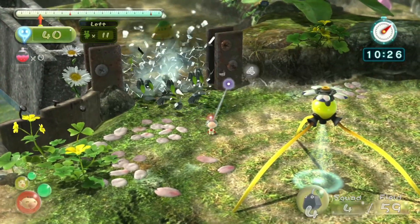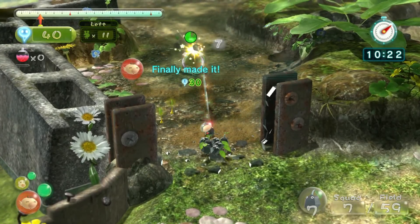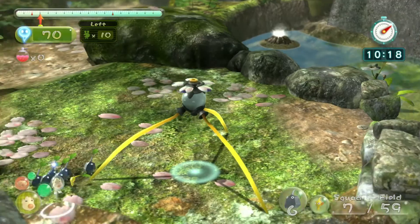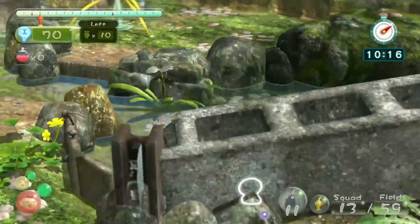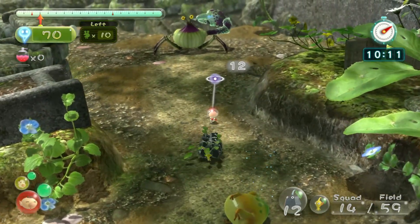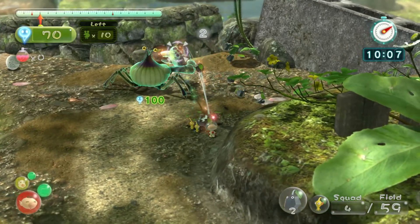That Wallywog is going to be something we can just easily take care of because Rock Pikmin are a little bit OP in this game. Easy peasy. But now it's just taking care of this dude before it tries to turn around and eats our Pikmin. Now call them back, come back over here little dudes — we don't want you to get hurt. There we go, and now we charge. Perfect.